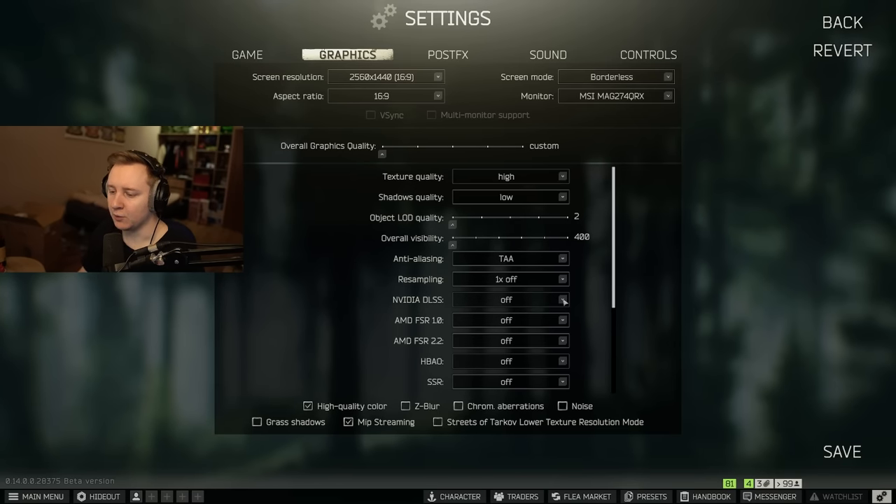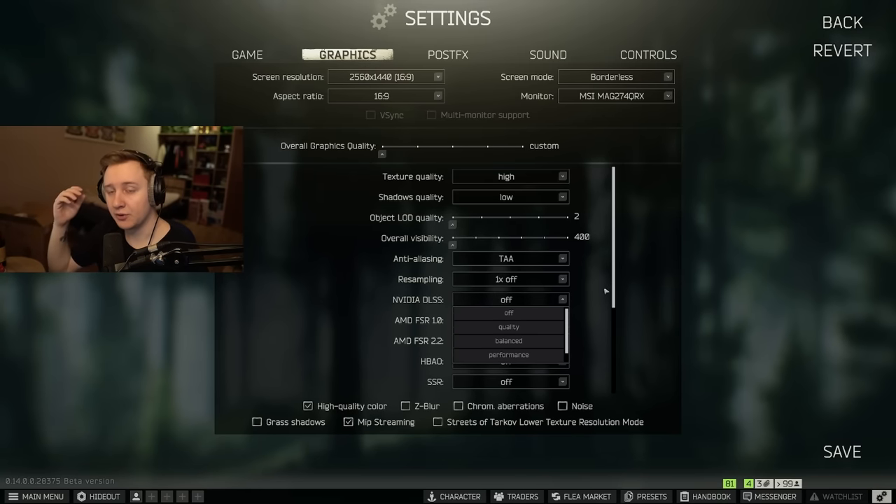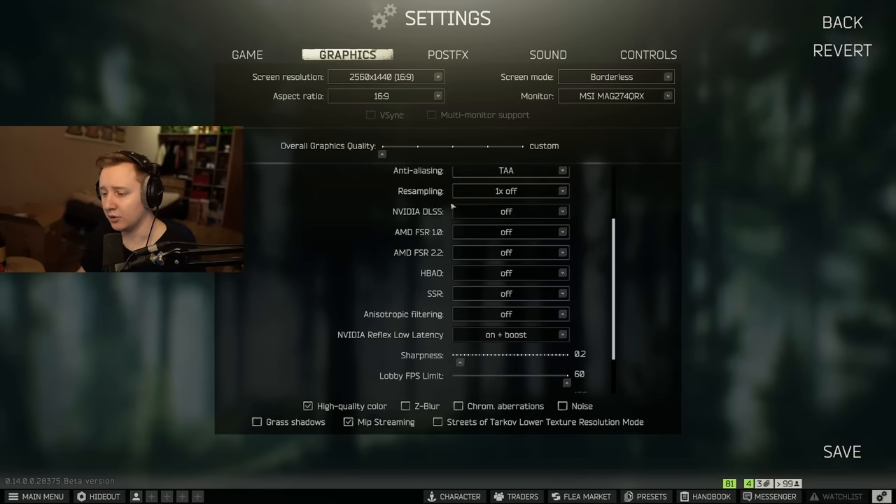NVIDIA DLSS uses AI to first downscale your resolution and then upscale it — for example, the game renders at 720p and AI upscales it to full HD — resulting in less stress on your GPU. If you have a lower-tier GPU like a 3050 or 3060 and want to play on high or medium settings, try DLSS on Quality or Balanced. AMD FSR 1.0 and 2.2 work similarly but come from AMD and can be used on both AMD and NVIDIA GPUs, while DLSS is NVIDIA-only.